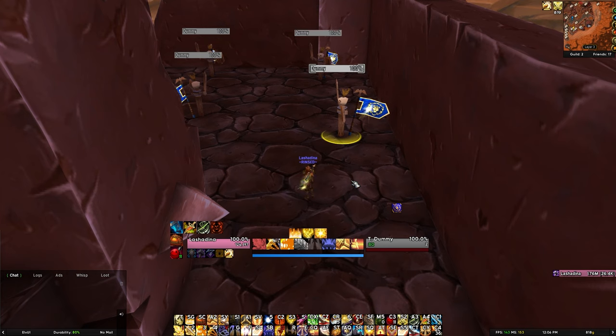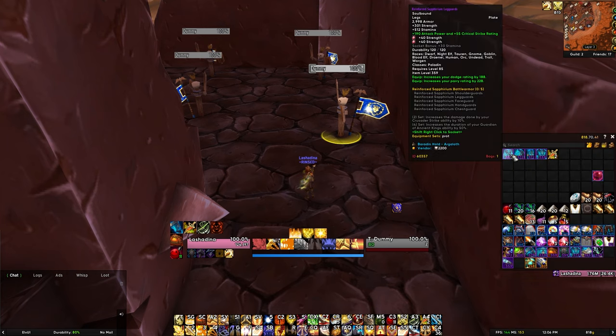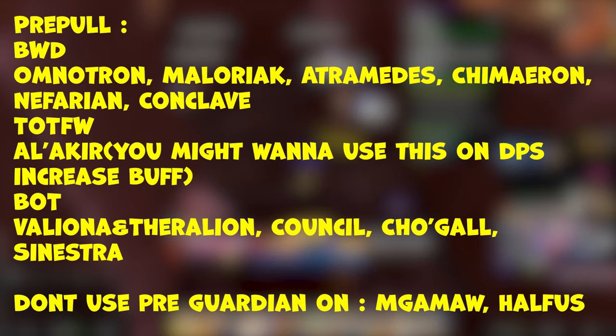For tricks and things about Ret that you might not know: first, you need the 4-set from Protection tier, because the 4-set increases Guardian of the Ancient Kings' duration by 50%, meaning when you use it with the set you'll have 45 seconds of uptime on the Guardian. This is a pre-pull thing and not used mid-pull. On screen now are the bosses you can actually use it on.